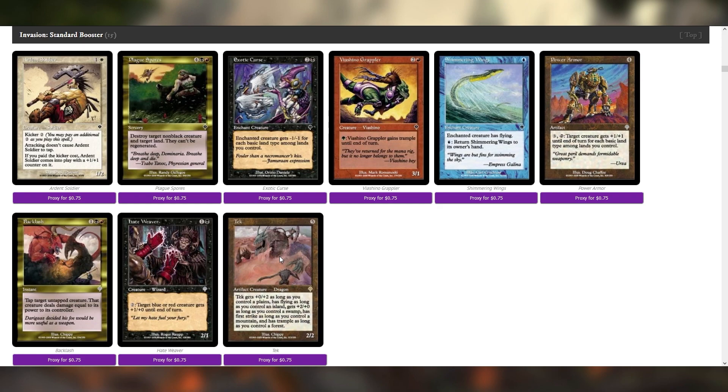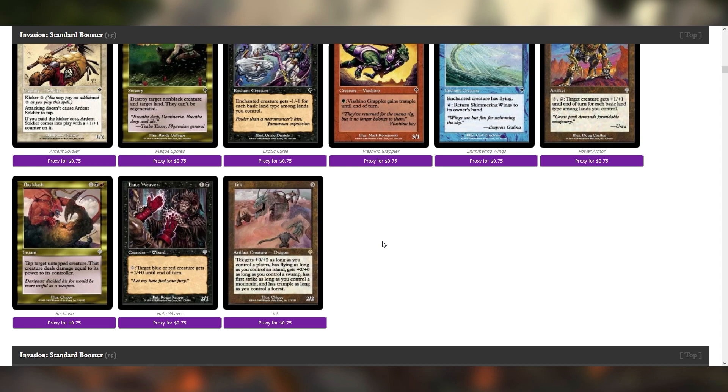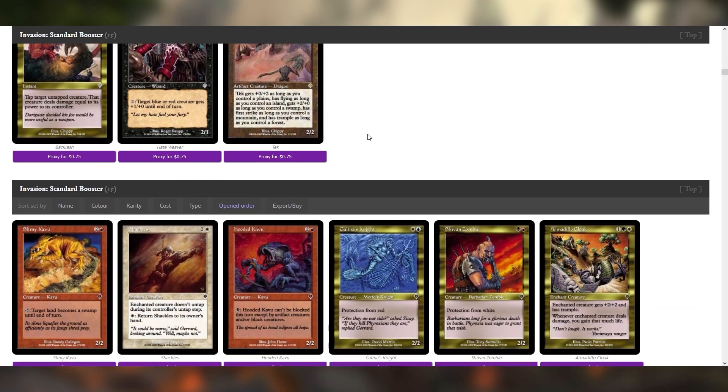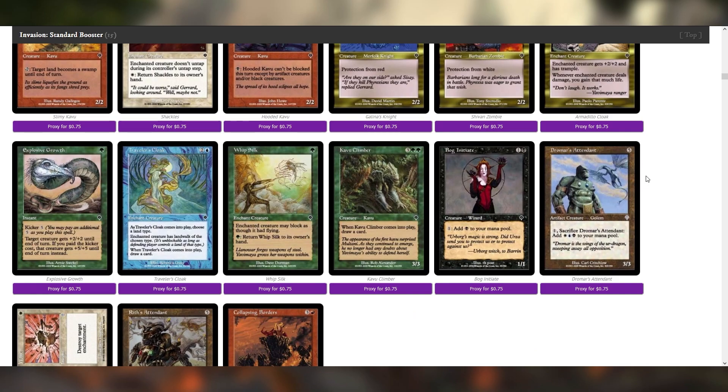Invasion is one of the first sets that really, really wants you to play a lot of colors. Tec is a really good example of that — it's a 2/2 base, but a 4/4 if you get all its buffs. If you have a Plains and a Swamp, it's a 4/4 with Flying, First Strike, and Trample. With my Dual Lands I'll look into it. Five Color is a really compelling potential option for this set, but I don't know if I want to go all the way in on it.